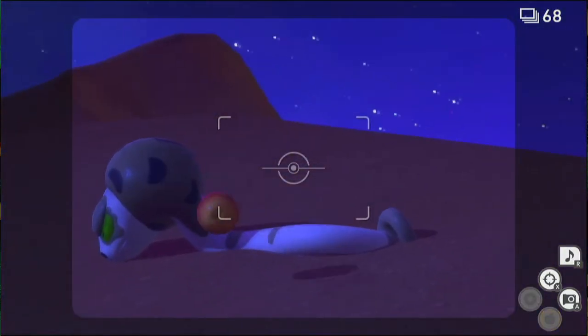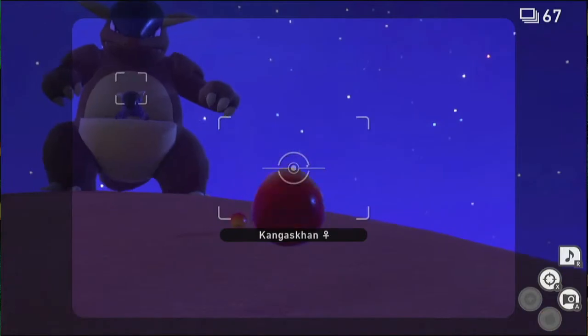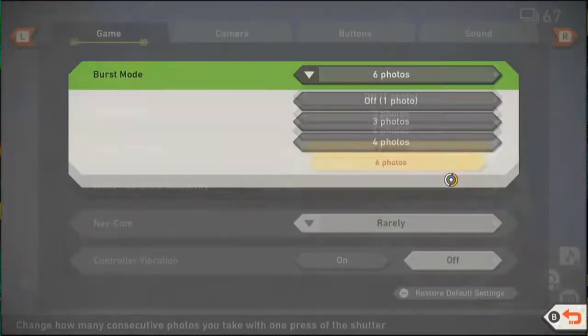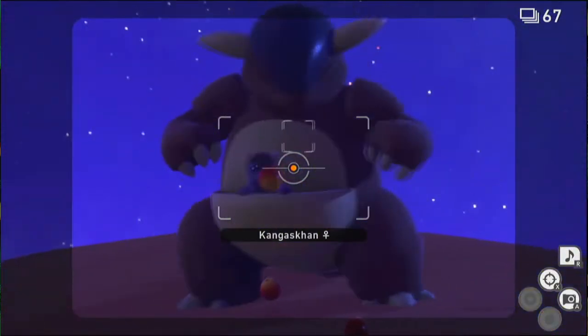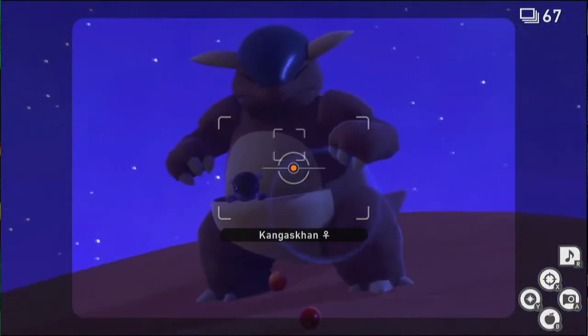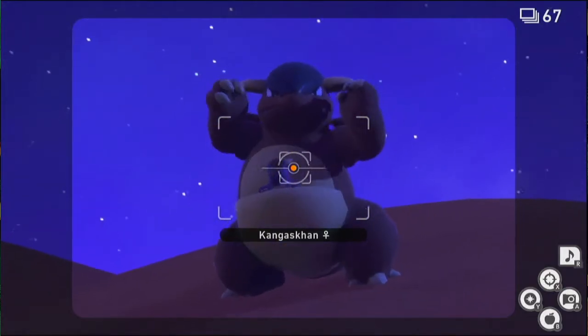Throw a fruit at the Kangaskhan and then at the Ekans. Now we can start luring the Kangaskhan closer to us — this is where we'll try and use most of our shots. It does its roar at seemingly random times; it doesn't always do it at a set time. But if you can get all your bursts on this Kangaskhan, you're going to pretty much get the record easily.